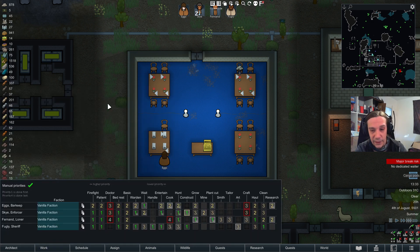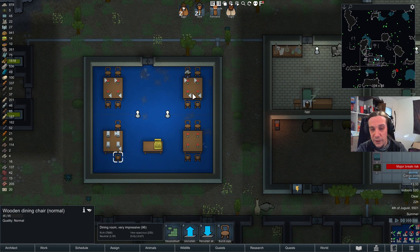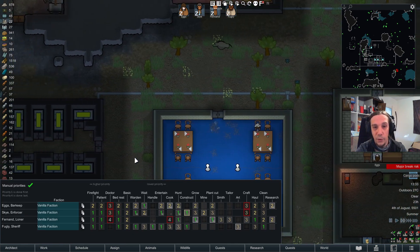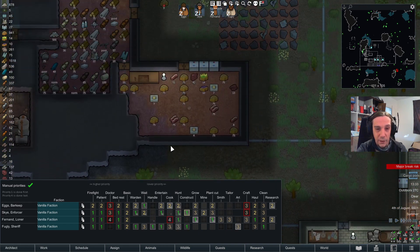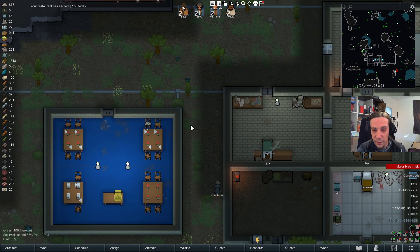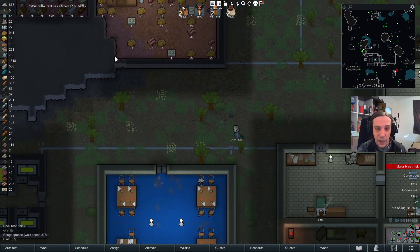To make things clear: if your guests want to eat something, they go to the restaurant, sit down at a table, and then a waiter must show up to bring them the food. There's therefore a new Waiter job. Your restaurant has earned 750 silver today — let's see if we can record the waiting process in action.